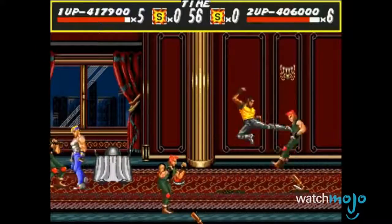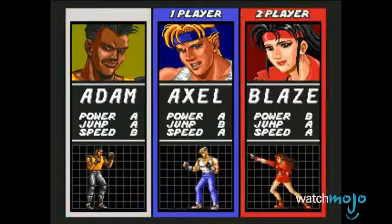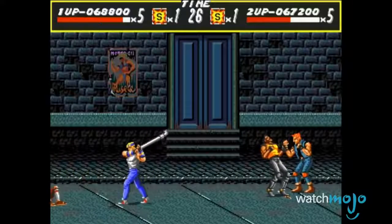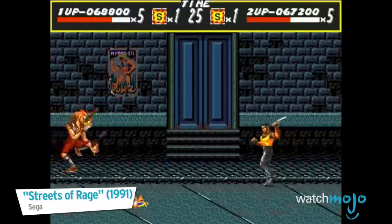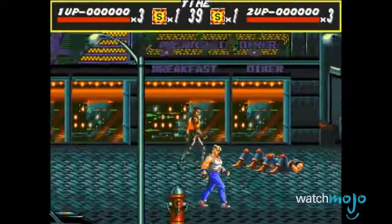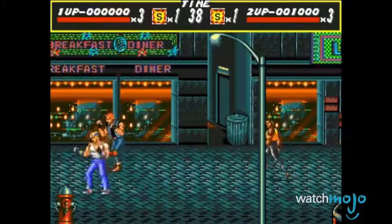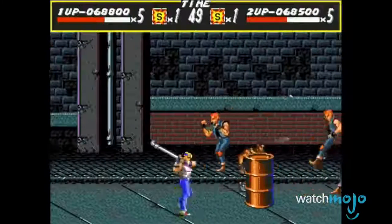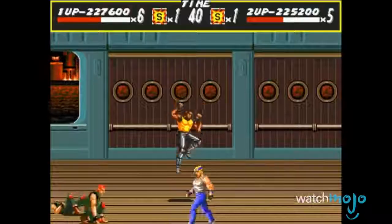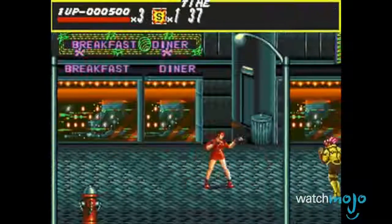Not only does each character have their own style, but each character has their own advantages and disadvantages. This means that you have to think about what style suits you the best, especially if you're playing co-op with a friend. Let's look at the first game as an example. Adam is extremely powerful and can jump higher than other characters. However, he's the slowest on the team.